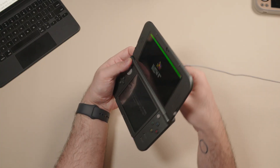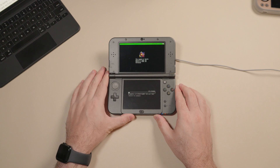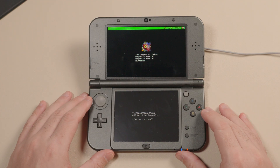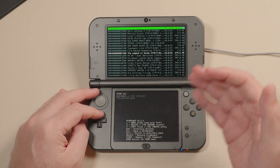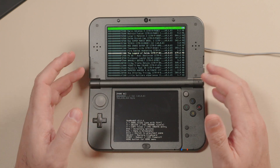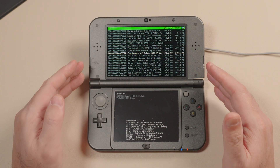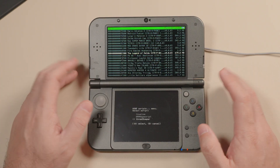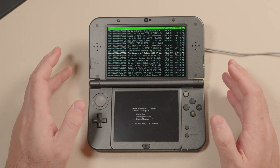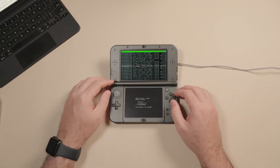Make sure your 3DS doesn't run out of battery in the middle of this. Once done, you'll find the file in the GM9/out folder on your SD card. Repeat this process for all games you want to dump — each game takes up space, so with a large library you may need to do this in batches. There is another way involving running a script in GodMode9 and using your PC to create the CXI files, which doesn't fill up your SD card and is much faster — I'll show that at the end of the video.